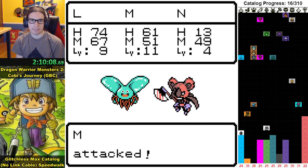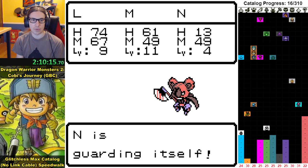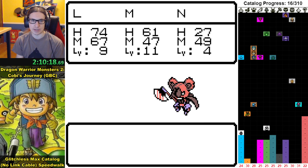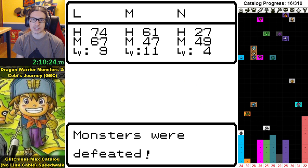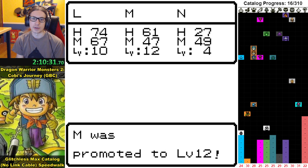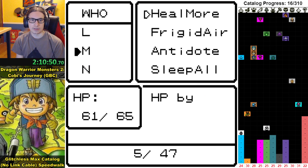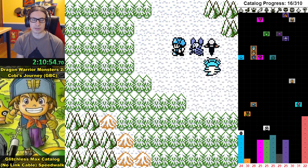You can tell by the HP and MP that these monsters, which have only been bred once, are much better than anything you could find in the wild naturally — breeding is the way to win in this game. Some monsters are wildly overpowered compared to others. If you were playing casually you'd do trial and error before realizing grizzly is strong enough to completely destroy everything. Also, heal more just unlocked, which heals the same amount as a love water for five MP — pretty good.